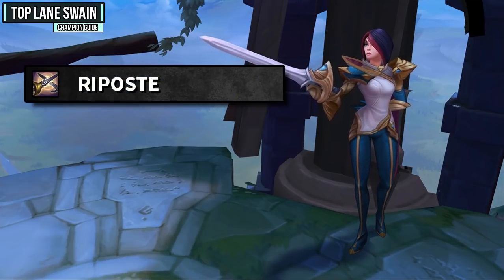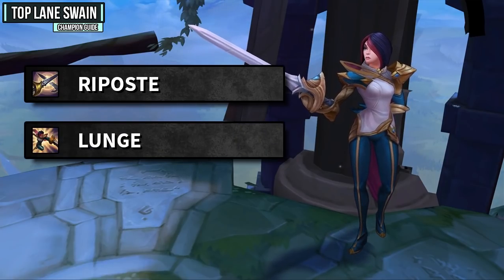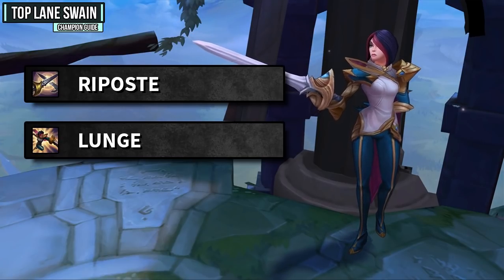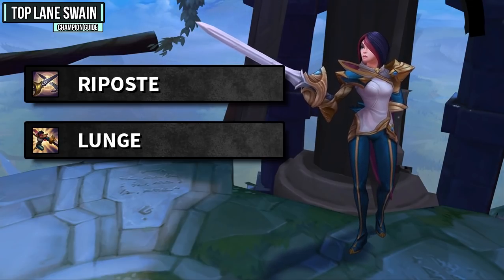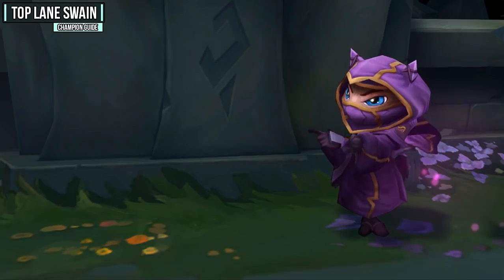Next we have Fiora. One of the main reasons she's hard is Riposte — this ability will block your snare, and if you are in range it will also stun you, which will get you killed. Her Lunge makes her a very mobile champion and getting onto you is no issue for her at all. Against Fiora, I'd recommend not using your W offensively because if it misses she's usually going to engage on you and you won't be able to do much about it.